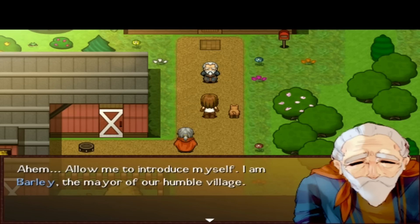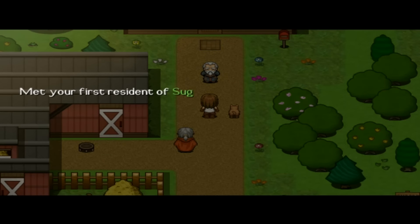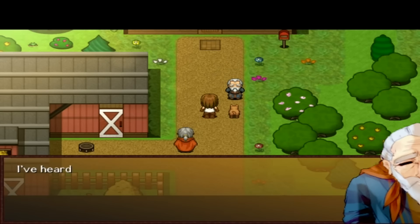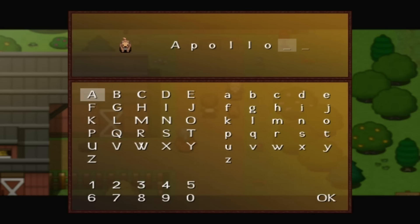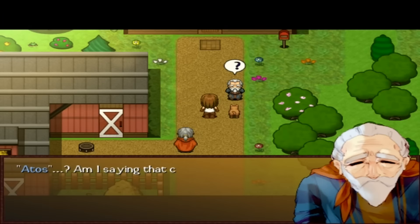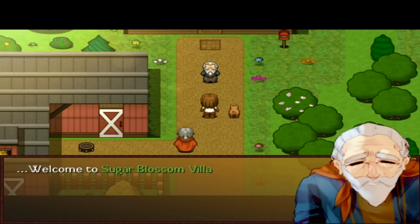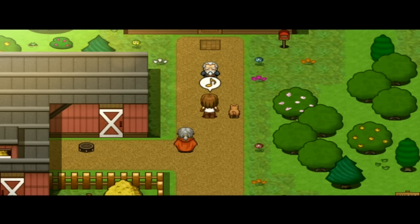I'm Barley, the mayor of our humble village — you've met your first resident of Sugar Blossom Village! And we can name our dog. Let's name him after my puppy, because why not. Welcome to Sugar Blossom Village!